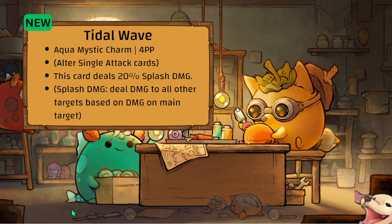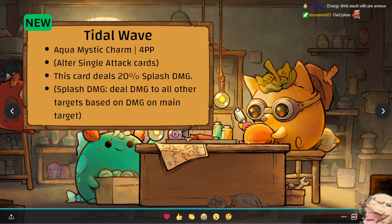New class charms — Tidal Wave: Aquatic Mystic charm, 4 PP. This card deals 20 percent splash damage. Splash damage deals damage to all other targets based on the damage dealt to the main target. 20 percent is not a lot, but the fact that it exists is super nice — and it's very appropriate that an Aqua charm called Tidal Wave has splash damage.